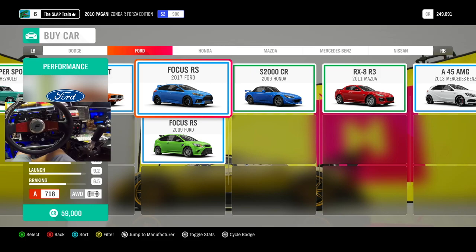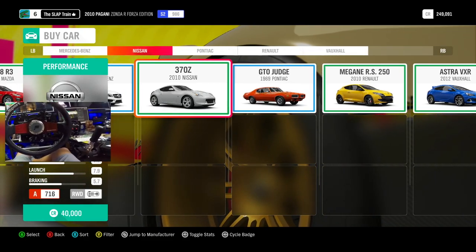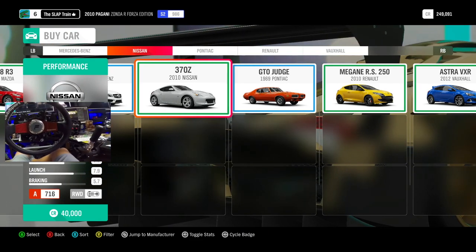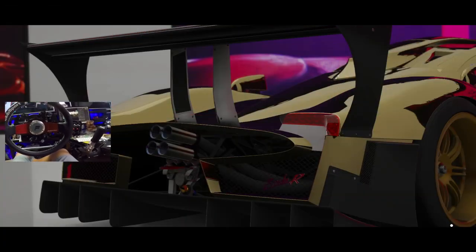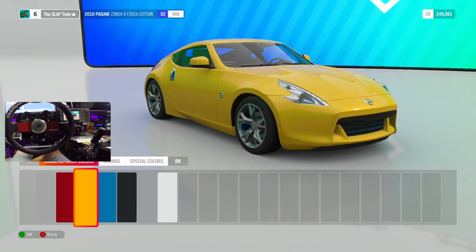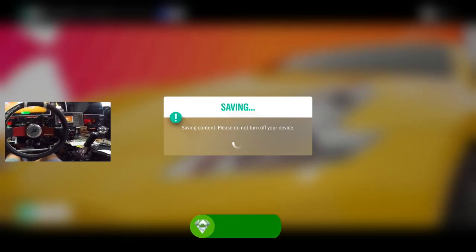The Focus RS 2009 and the 2017. That's actually really nice. We could get a 370. It's only 40 grand. That'd be a nice little start. Could get a GTO for 90. Hopefully, we can change the color. If I can change the color, I will be happy. We're going to go with this one here. I think I'm going to go yellow. I love a nice damn yellow 370. This thing's beautiful. $40,000 later. New car in the garage.